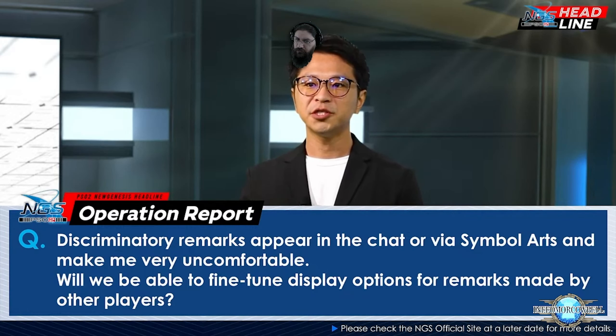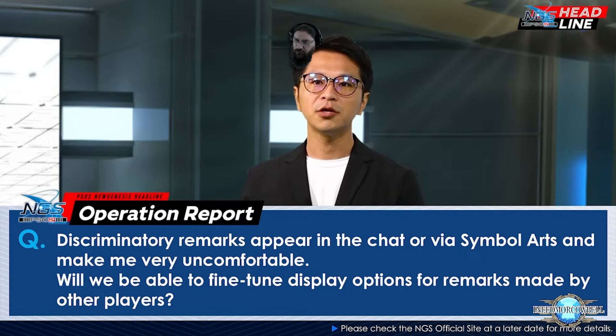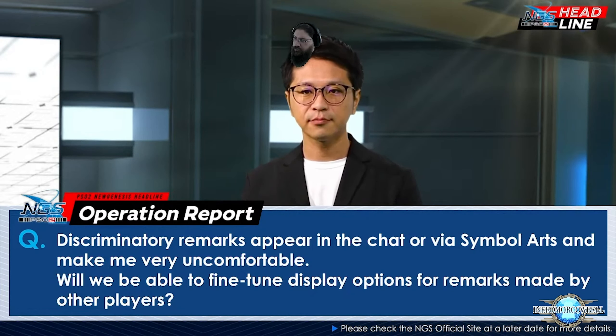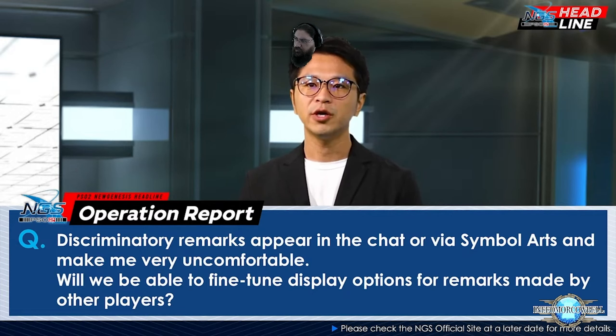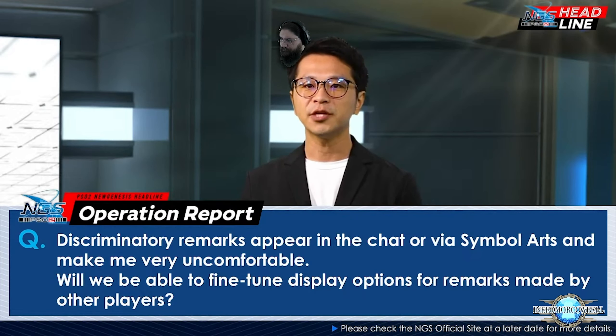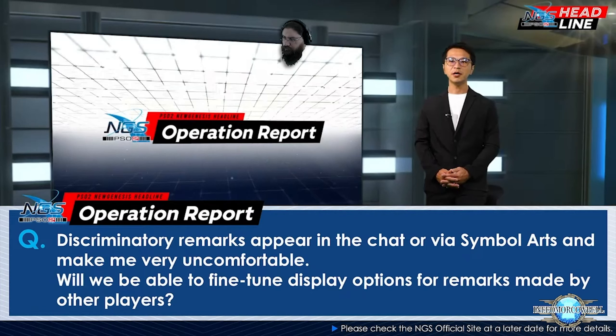A player noted that discriminatory remarks appear in chat or via symbol arts and make them uncomfortable. They're working on a setup to fine-tune display options for remarks made by other players, and it should be available after this maintenance. You'll be able to turn off symbol art in general chat, party chat, or alliance chat, or toggle it on and off in those various functions — great for all the VTubers they're always sponsoring.